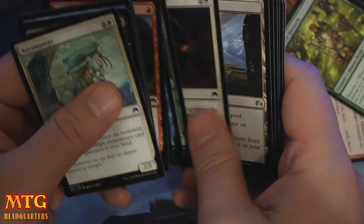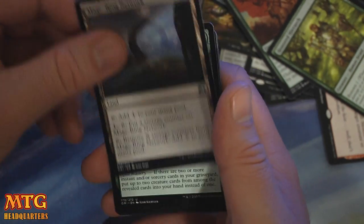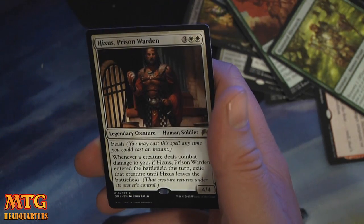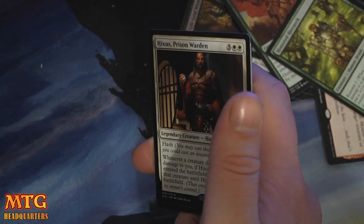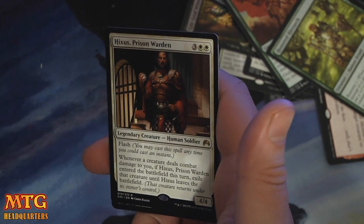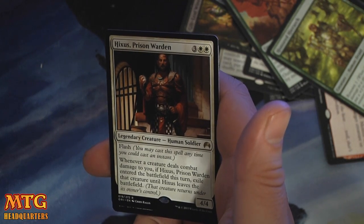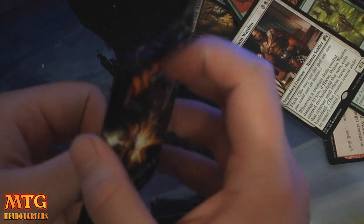Excuse you, Colt — what a brat. Mage Ring Network. Gather the Pack. Bounding Krasis. And we have a Hixus, Prison Warden — Gideon did not like him. Three and two white for a 4/4 with flash. Whenever a creature deals combat damage to you, if Hixus entered the battlefield this turn, exile that creature. So it's kind of removal too. Pretty good.